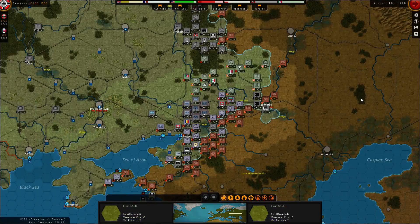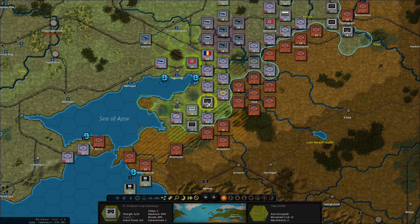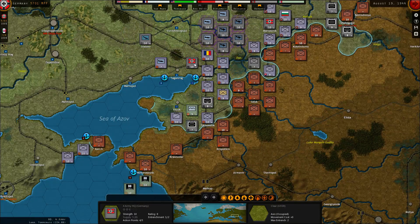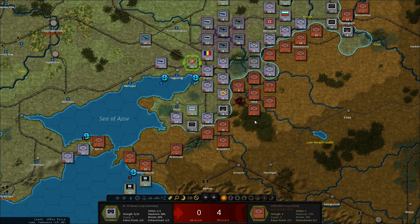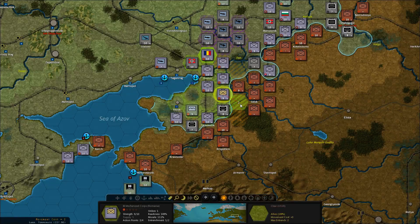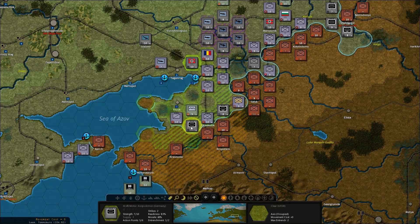That takes us to the southern front of Russia. These guys are desperate for some reinforcements but I have no headquarter nearby — I'm going to make sure we get that next turn. Taking Celsk would be really nice, so I'm gonna move over there, take out that one, and then the Romanians can come in here and start working on Celsk. Let's take Krasnodar — actually, let's just stay here because we want the headquarter close by. So we're going to move the headquarter down here.